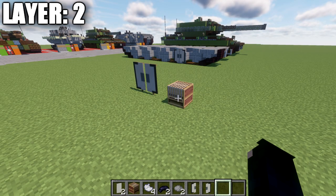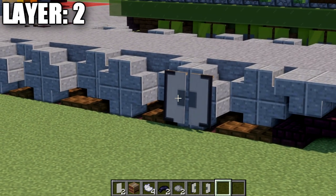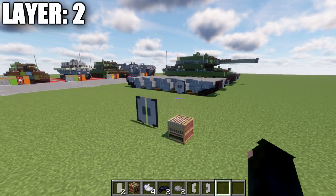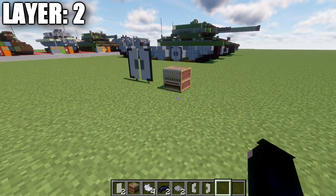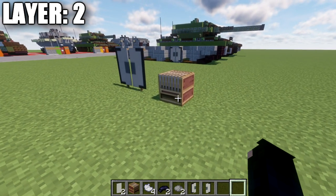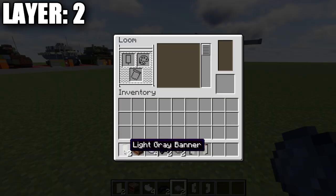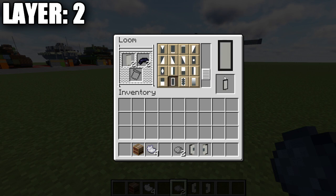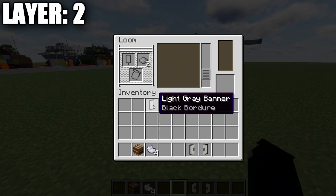For making the banners for our wheels — they just add a nice bit of detail. To make them you'll need two light gray banners, four light gray dye, two black dye, and one gray dye. Go into the loom with your light gray banners and place down the black dye. For both banners, do the black border around the entire perimeter of the banner. Then place down the gray dye in the loom with the first light gray banner and do a vertical line on the left side.